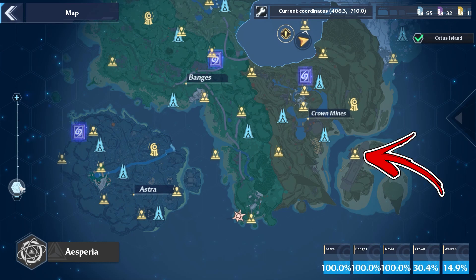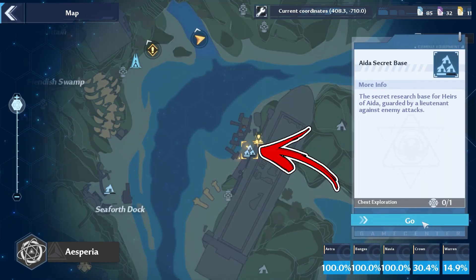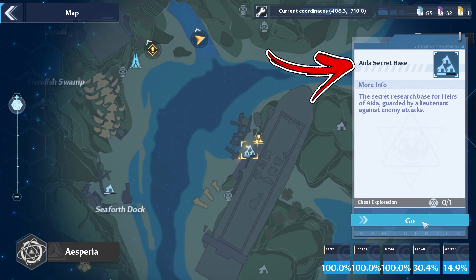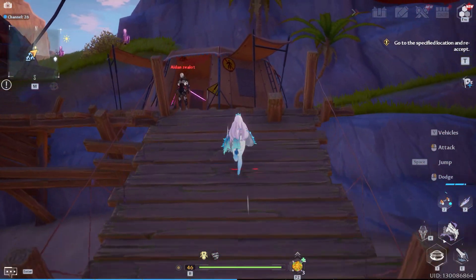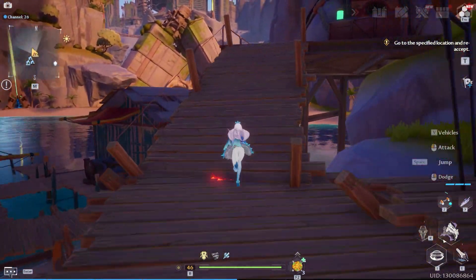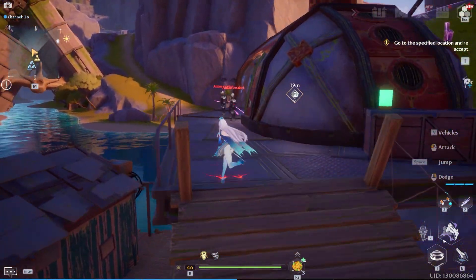In the bottom right side of the Crown Mines area, you can find a stronghold called Aida Secret Base. From the center of this area, if you use the ramps going up, you will reach a building with a shield that has a supply pod inside.